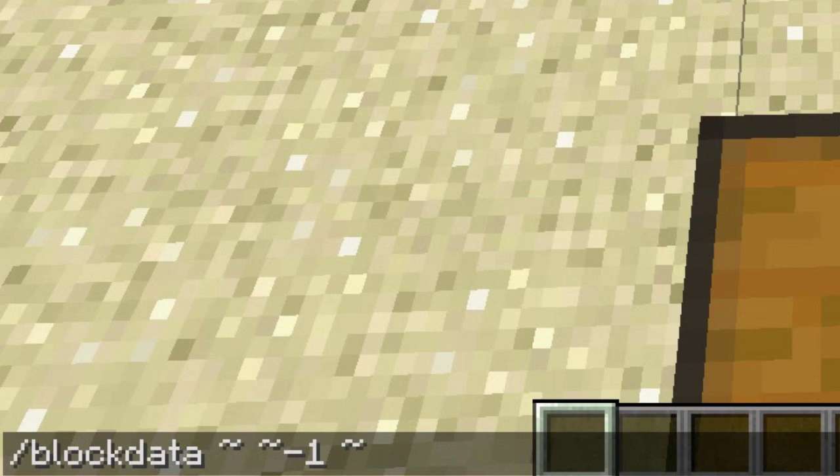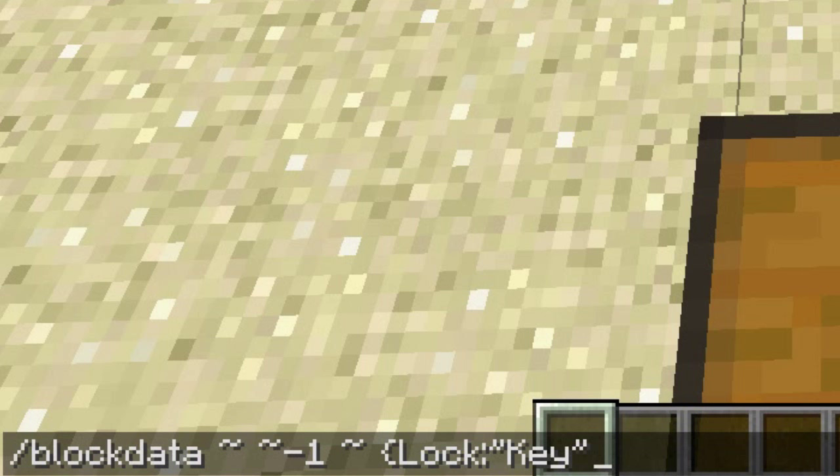Then put a third tilde for the z coordinate, and after that put a bracket, the word lock. Right here put a quotation mark — this is where you're going to name your key, whatever item you make your key. It's gonna be the item that allows you to open your chest. Let's just name it "key". Put another quotation mark and then close off the command with another bracket.